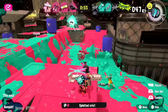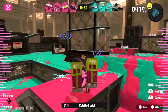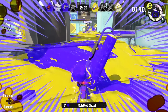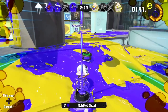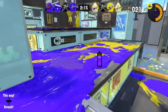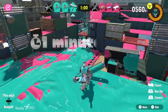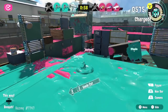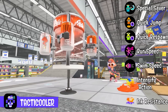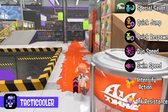For specials, I prefer something aggressive that helps oppress enemies even more, so my favorite is the Tenta Missiles on the flingza roller. But the Big Bubbler on the splat roller is also very useful in case you need protection or a sure way to fall back or hold a position. This time around, the dynamo roller is rocking the new Tacticooler, which pretty much secures its position as an excellent support weapon, as the Tacticooler provides four drinks to your whole team, giving each player various abilities for the duration of the buff.